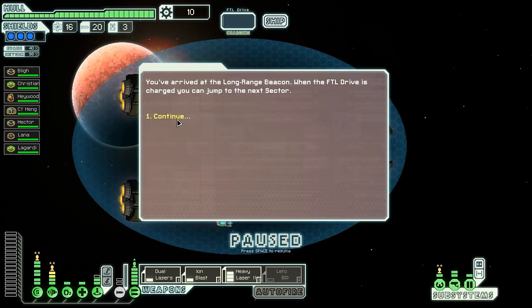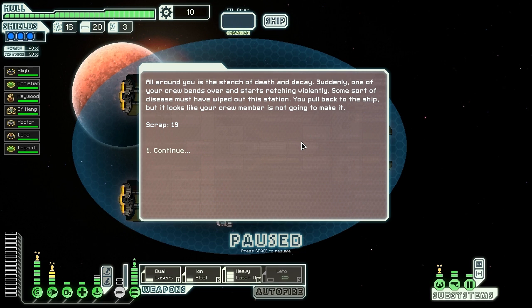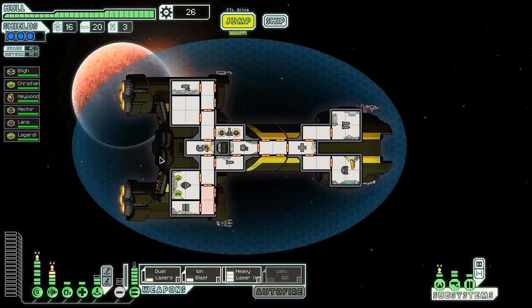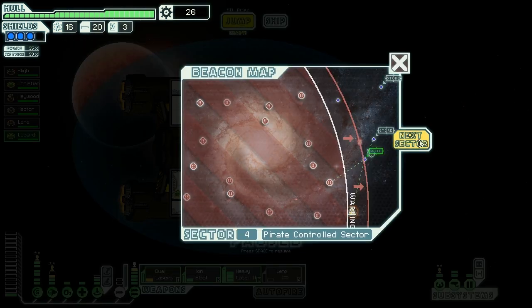We've arrived at the beacon finally. We arrive near a damaged and dilapidated space station. It appears to be abandoned, but we detect faint life signatures. Let's board and look for survivors. All around is the stench of death and decay. Suddenly, one of our crew bends over and starts retching violently. Some sort of disease must have wiped the station. We pull back the ship, but it looks like our crew member's not going to make it. No! Who died? Our weapons person. That's okay. Lombardi, get over there. We've still got crew to back it up — Hector and Lana were honestly the people I was worried about. We can always get another crew member somewhere else.